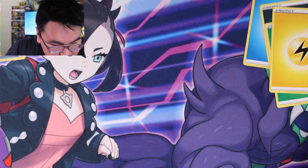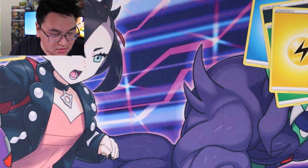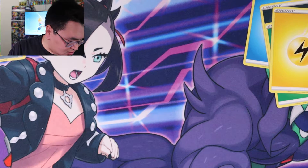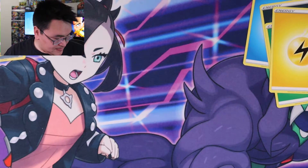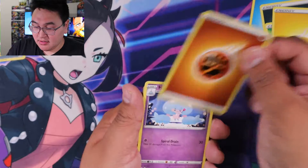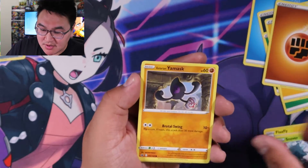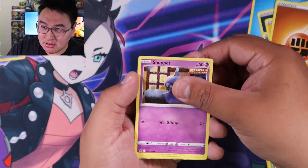This Pokemon attacks for 30 damage to your opponent's active for each prize card your opponent has taken — okay, cool! We're halfway through now. Another code card. One, two, three, four — fighting type. Hattrem, Flaaffy, Kakuna, Snover, Yamask, Koffing, Shuppet.